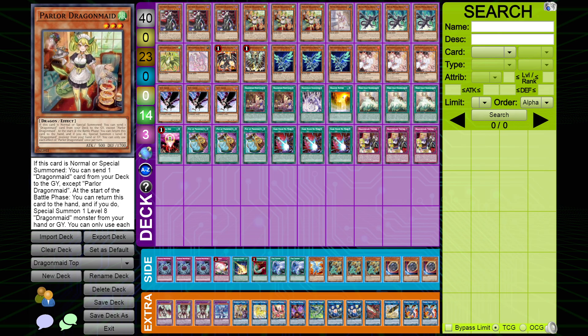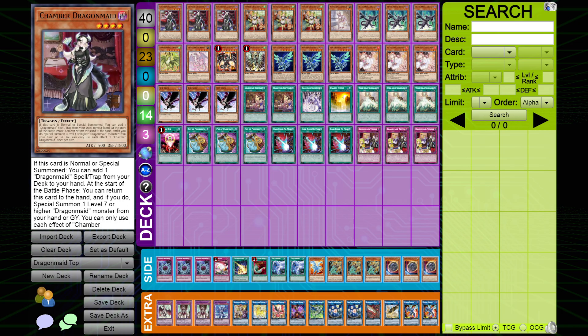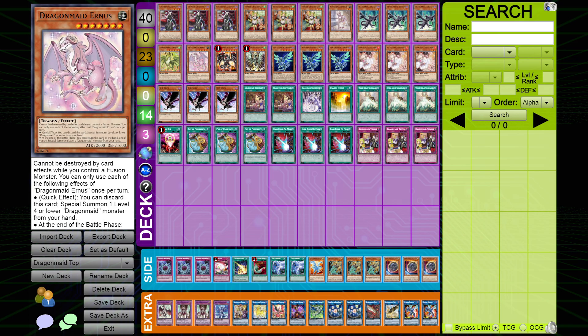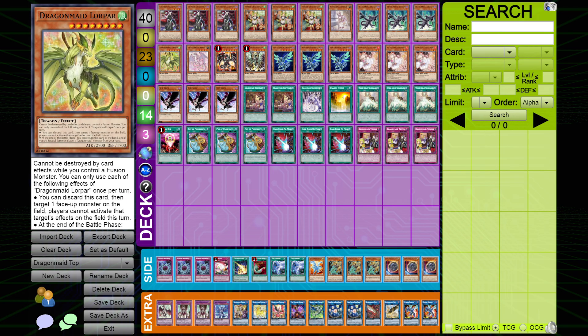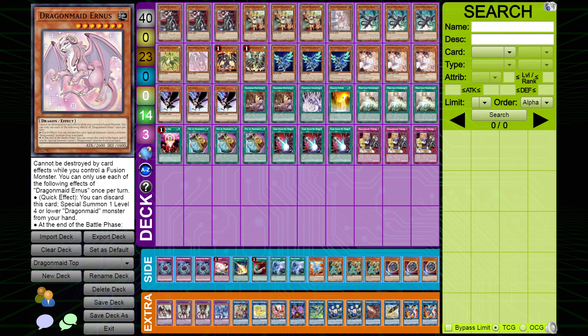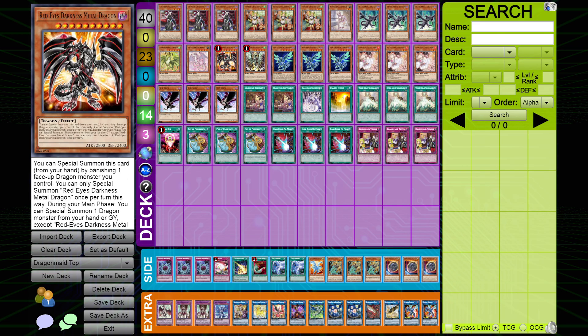Three Chamber Dragon Maid, three Parlor — nothing to talk about here. If you've been watching my content, you know these two are your bread-and-butter starters alongside Black Metal Dragon; they get your engine set up. One Lower Part, one Earnest — I don't think you need any more than these. The big dragons are inherently a brick, so playing too many is never a good idea. Lower Part is a go-second card kind of like a hand trap, Earnest is a weird extender, and Red MD is an actual extender.